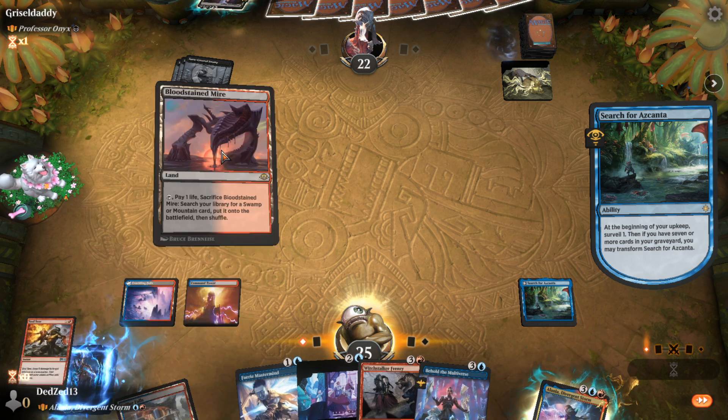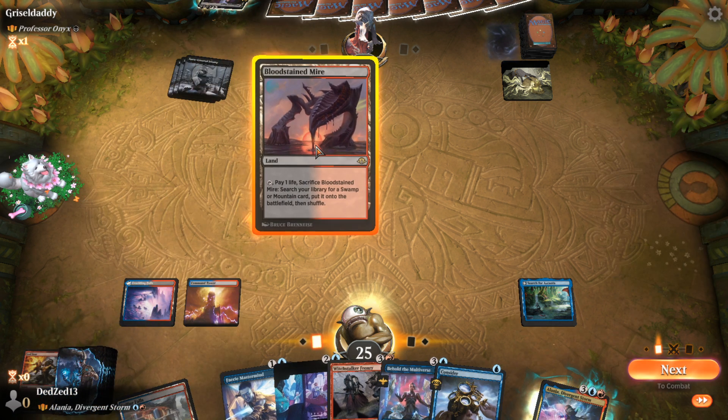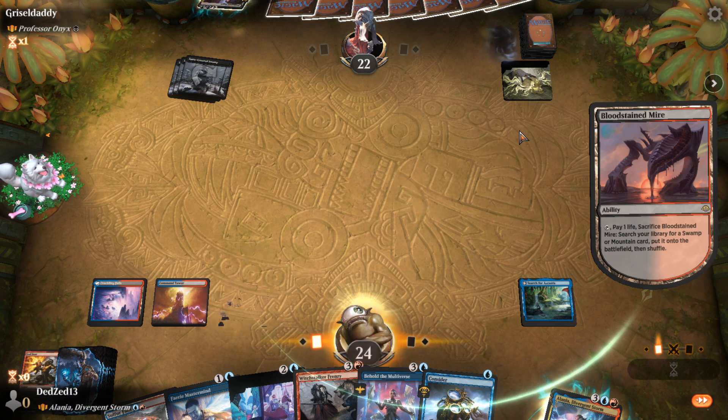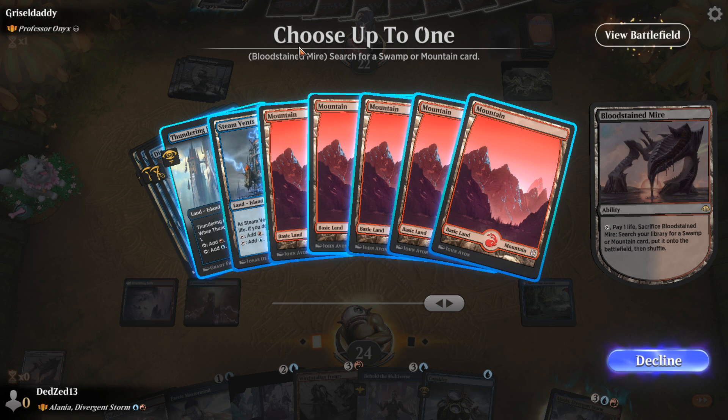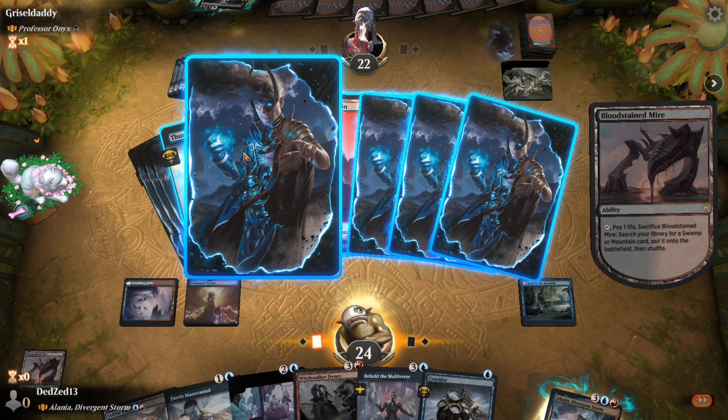That doesn't seem like what I want to see right now. Let's get a Steam Vents. I'll go get a Mountain — actually let's just get a Steam Vents. I don't think my life total is going to matter that much, I'm not under pressure per se.